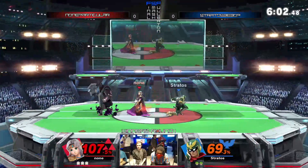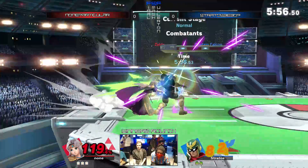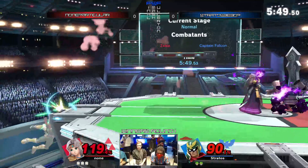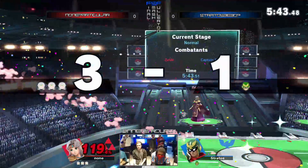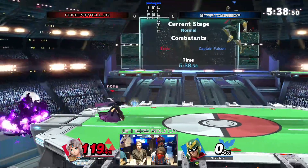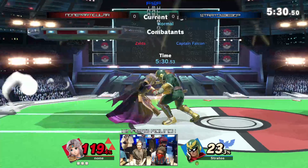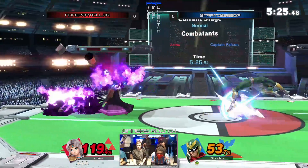Nunn is showing some good mastery of the teleport, honestly. He's using it very cleanly and even reading what the person's gonna do when he throws it out. Nunn's also making very good use of the Phantom here — he throws it out in a way where they're afraid to approach, but he has no qualms about jumping above them should they try to leap through, using the power of Phantom to get them in the clean neutral air most of the time.